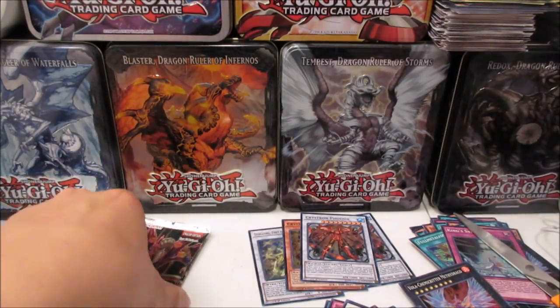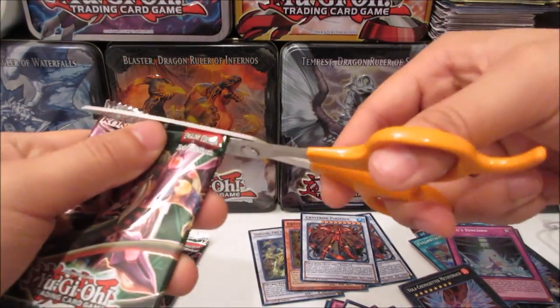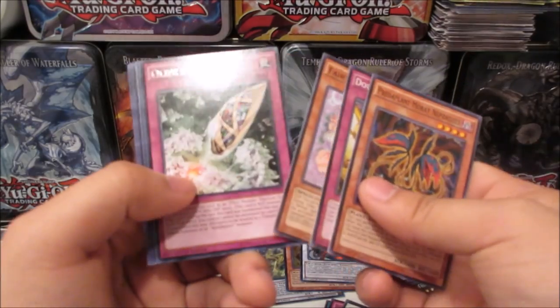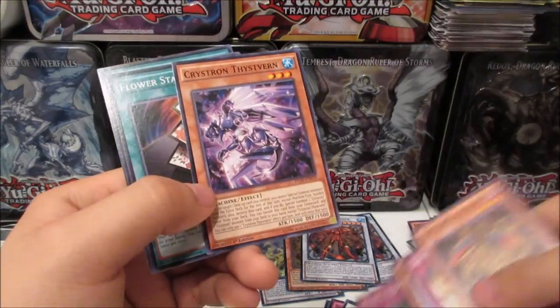Let's see if the last two packs contain any secrets — the odds are against us. Another Fairy Tale Sleeper. We got Cleaveland's End and Spiral Master Plan. I don't think I pulled that one yet.